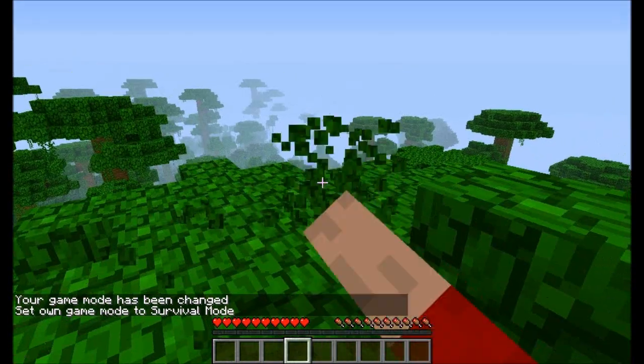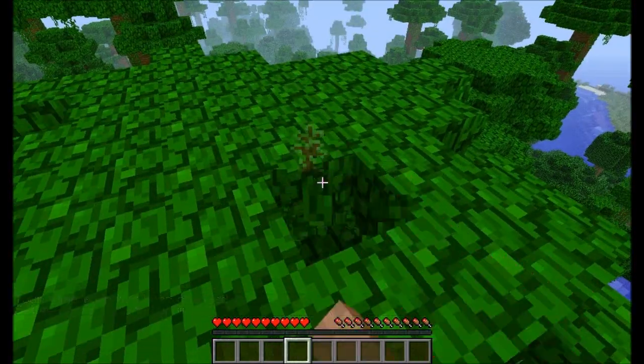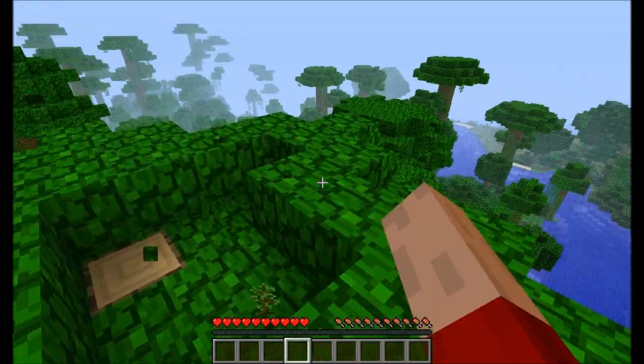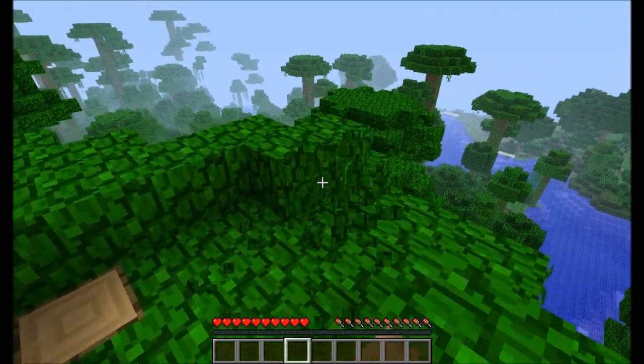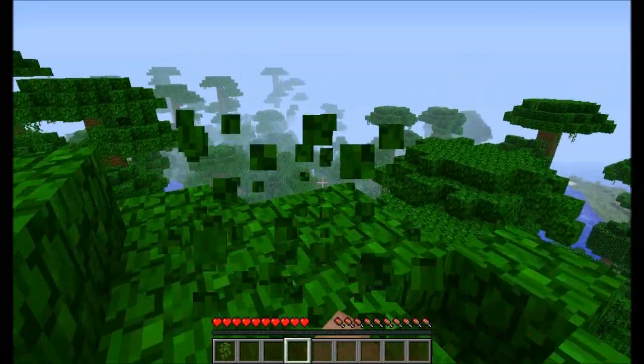So if you're on survival and you want to find some cocoa beans, just start breaking the leaves. Sometimes it takes up to five or ten minutes depending, and sometimes you could just get them straight away. I've had a few times before just getting them probably in the first few hits, breaking a few leaves.